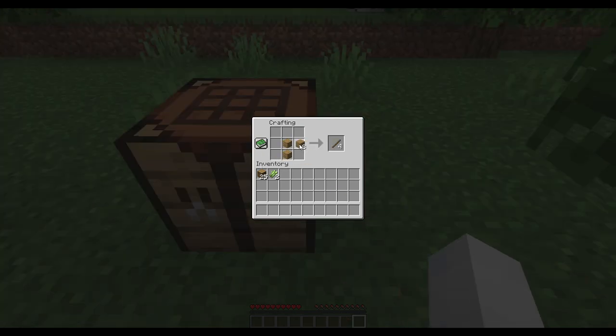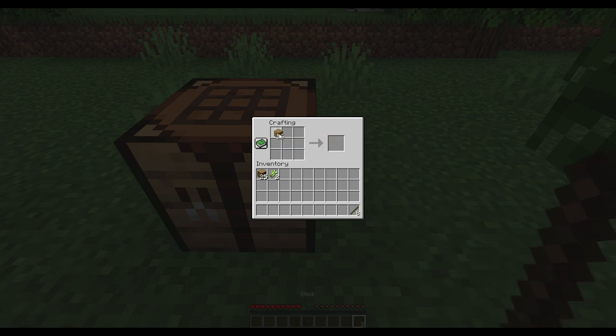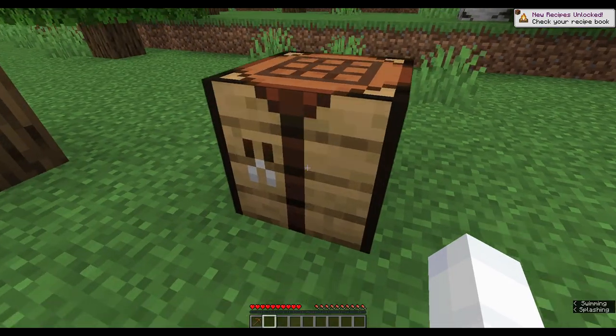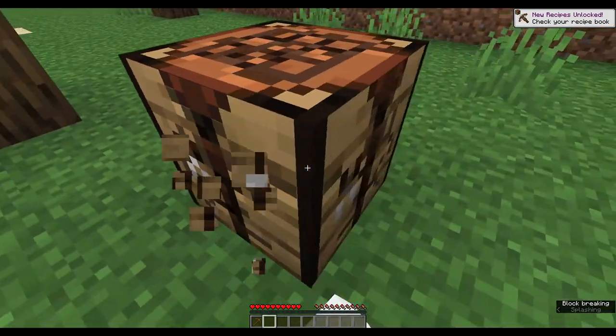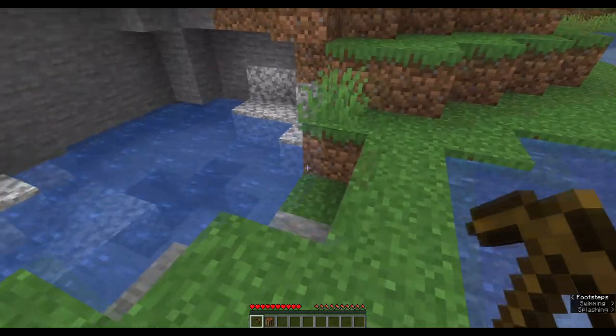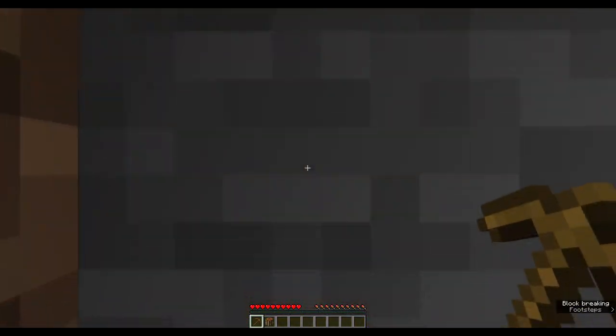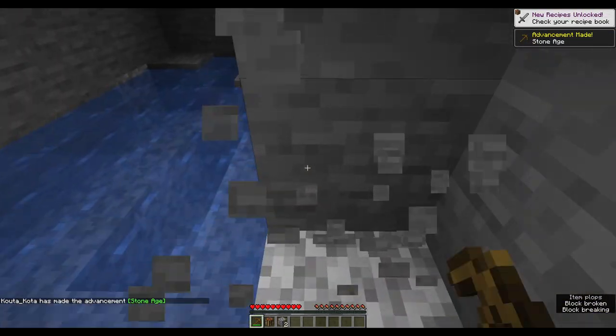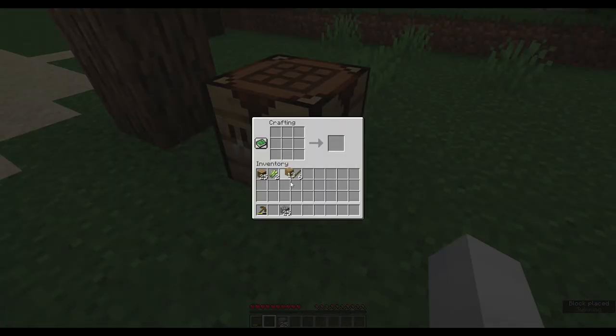Make some sticks and then let's make a pickaxe. I'm starting off with a wooden pickaxe and then I'm going to go get some materials so we can actually make some stone weapons, because I don't want to stick with just wooden weapons for now. Let's make us an axe, a pickaxe, and a sword.